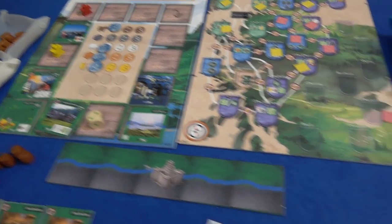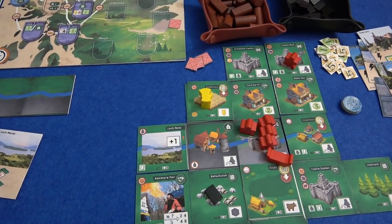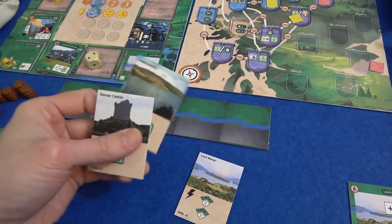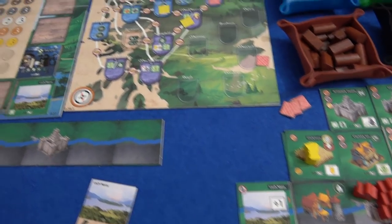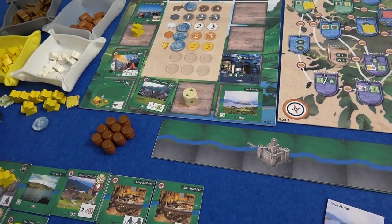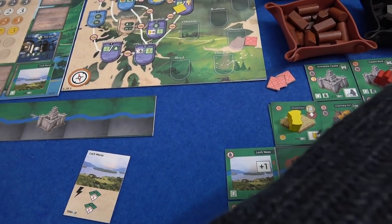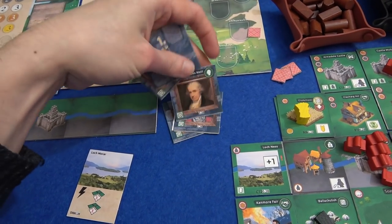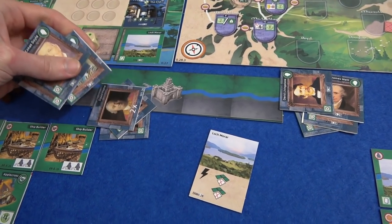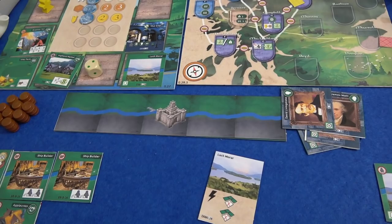Time for the fourth scoring. People on the castle: I have eight to Marty's one — that's definitely more than a difference of five, so I get eight points. Landmark: Marty only ended up with two, I had six — four more is five points to me. Whiskey: Marty undoubtedly wins that and gets eight points. And people: I have four. Marty has one, two, three, four, five, six, seven — it's only a difference of three, so that's three points. Finally, a point for each coin: that's one for Marty, and four for me.